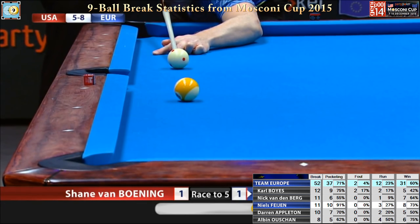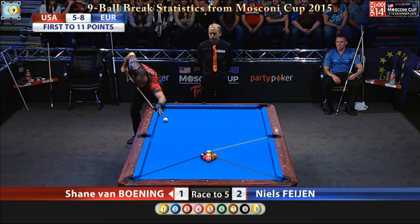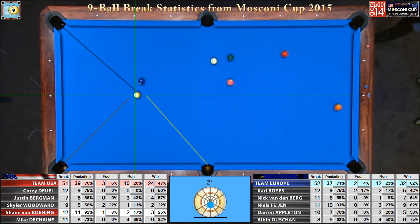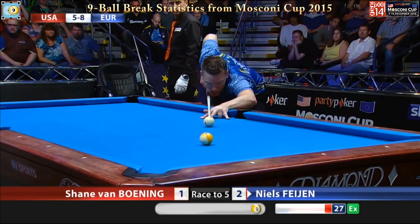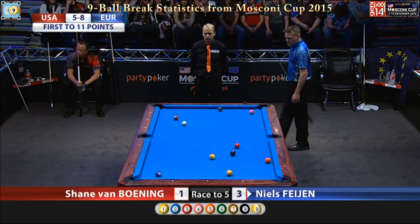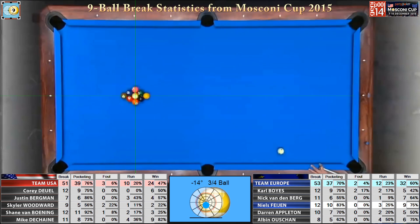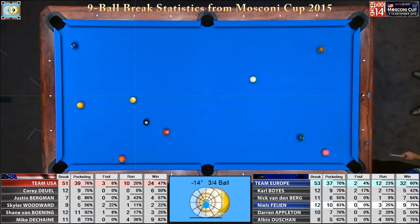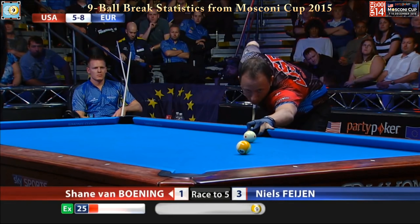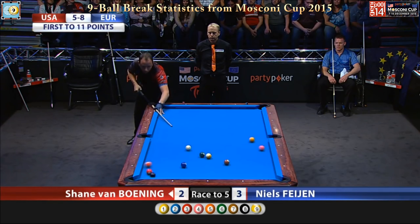Easier than others. Nine ball, to avail balls from the break. He's made the one. I'll tell you what — he's got a similar look, Jerry. He'll have a look at this, I think. For the South Dakota kid. You see the one ball hits the nose of the side pocket instead of going in. But the one ball within one. Nine ball down.